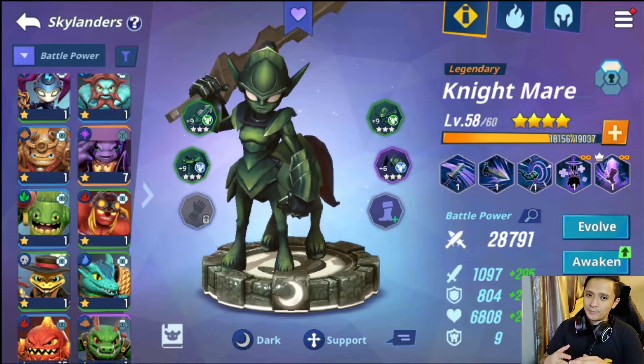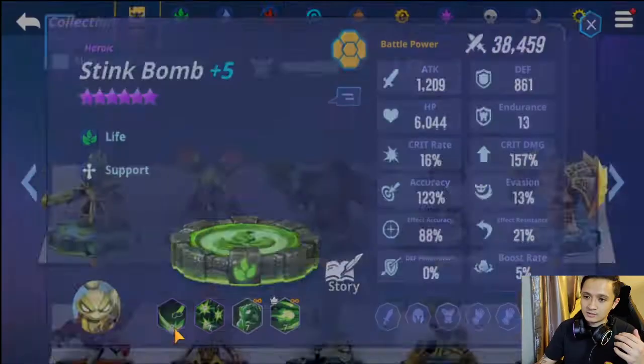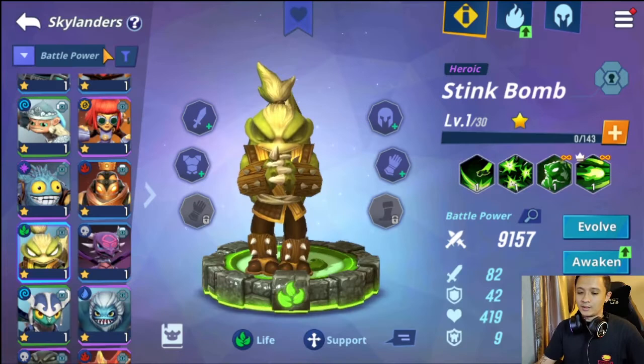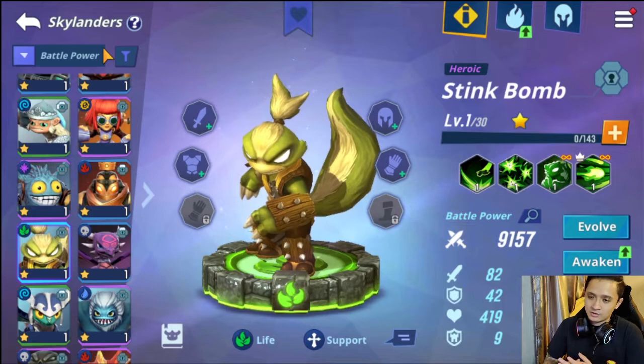I went with Stink Bomb because I like his skills. At max, he does Diminish plus Poison on his first skill. Poison and Diminish are debuffs you really want on enemies. There are a couple of meta teams right now: full-out damage, Poison, and Bomb. A Diminish team is also usable — it all depends on you.